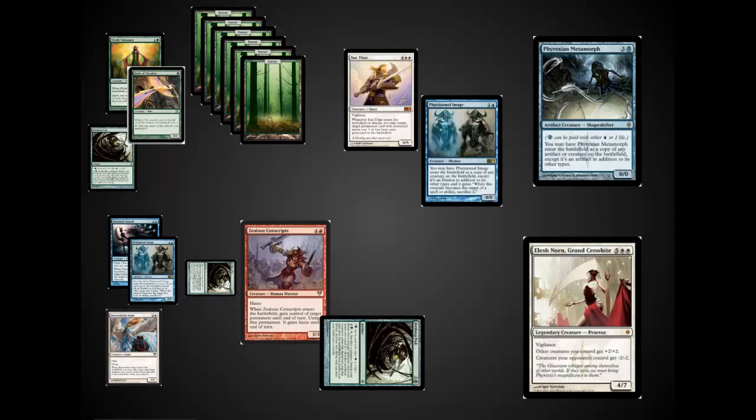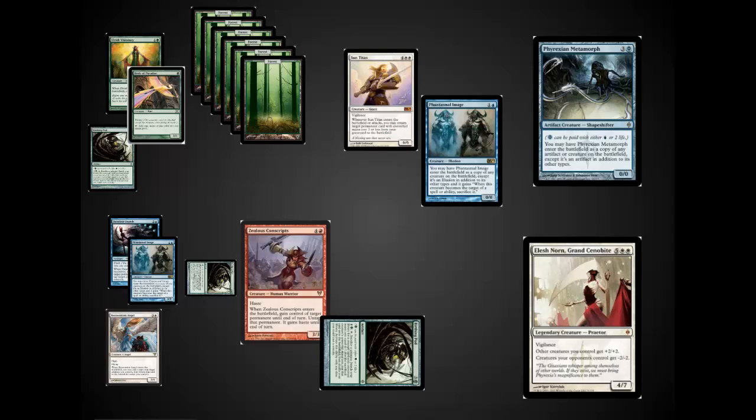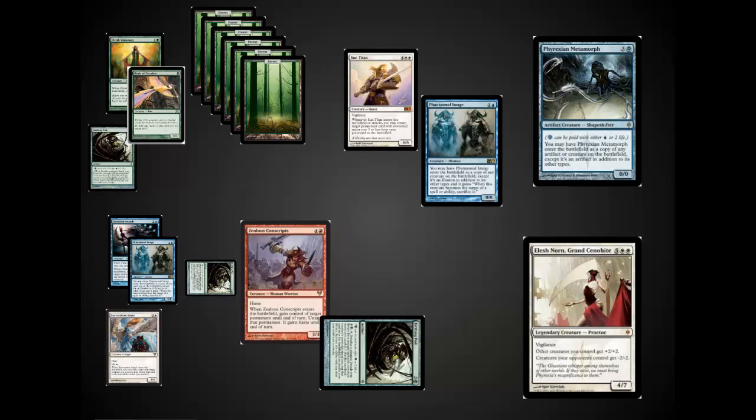From that point on, you can continue podding through the chain, or you can pod the Sun Titan into an Elesh Norn — taking you from a board state of nearly just an Elf and a Bird in play all the way up to Elesh Norn. This transition does make the deck a lot more complicated to play, as you're often working with Phantasmal Images, though I also like having Phyrexian Metamorph in this more combo-oriented control version.